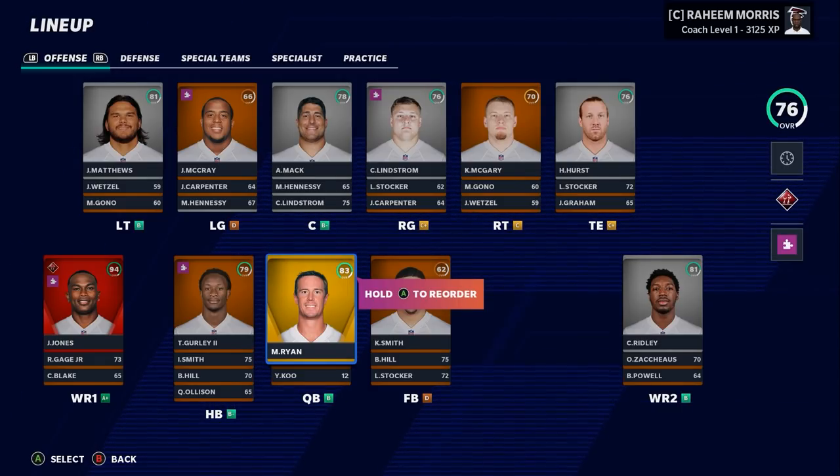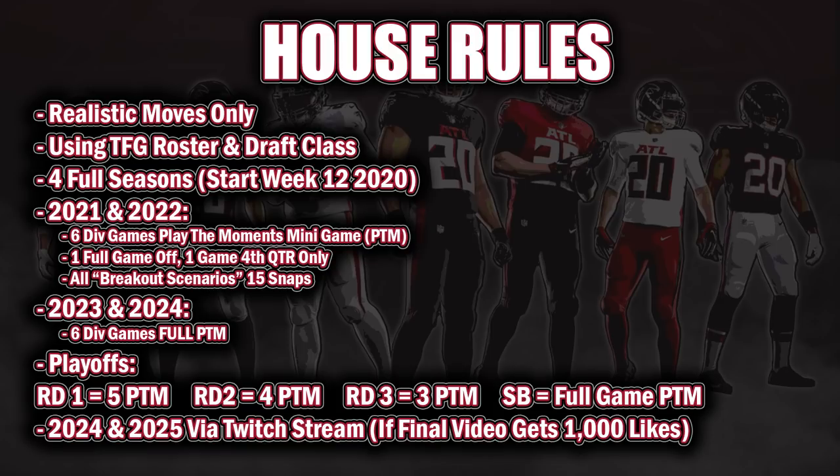Per usual, this is a realistic rebuild — realistic moves only, realistic trades and free agency signings, only doing things I can picture a real team doing. That may include manipulating development traits. We'll be using my custom roster TFG Real 2021 and my custom draft class for the first season, going for full seasons after 2020 and simulating the remainder of the 2020 season in this episode.